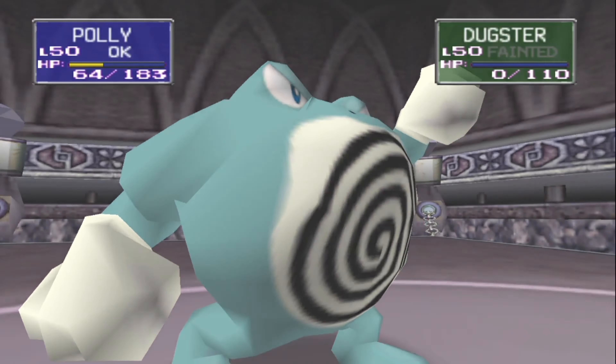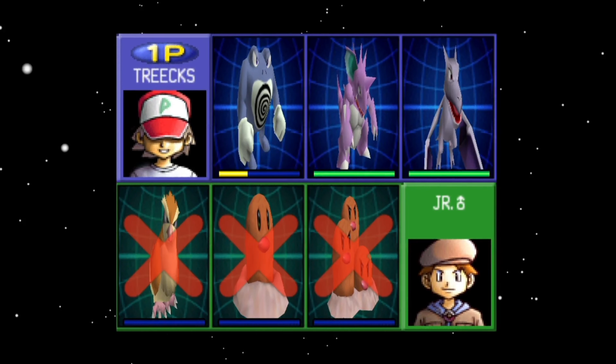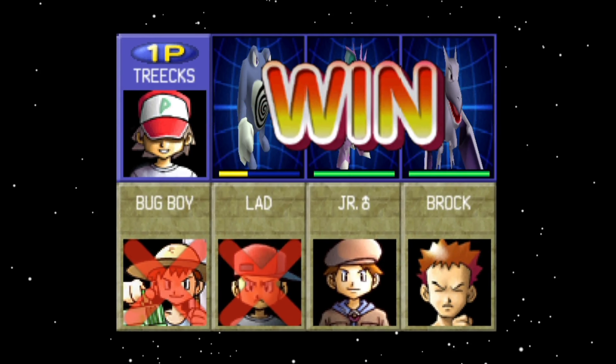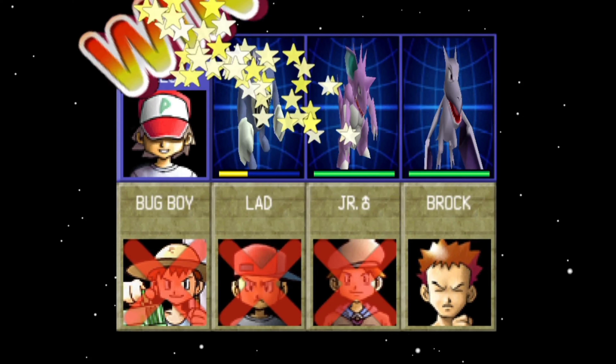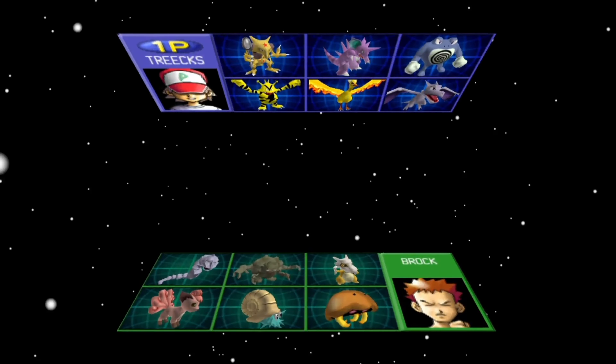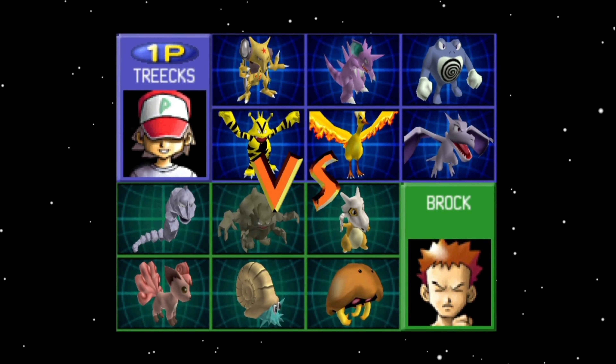Wasn't able to use Kim, unfortunately — his types didn't really ask for that, but we'll see him later hopefully. And then the real battle begins — the Gym Leader, of course, making use of the same types we know from the original Pokemon games. In his case, a lot of Ground-types.